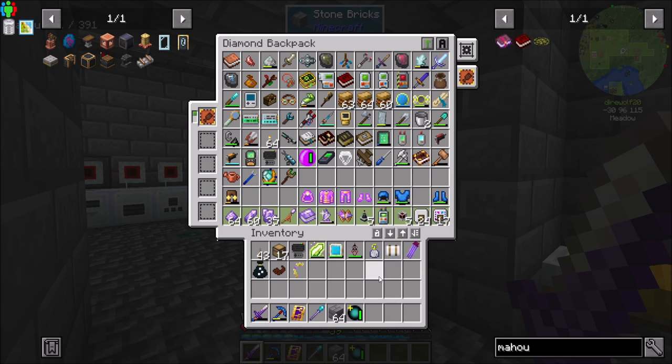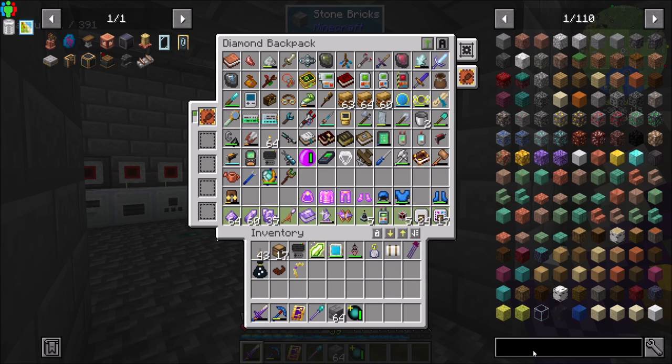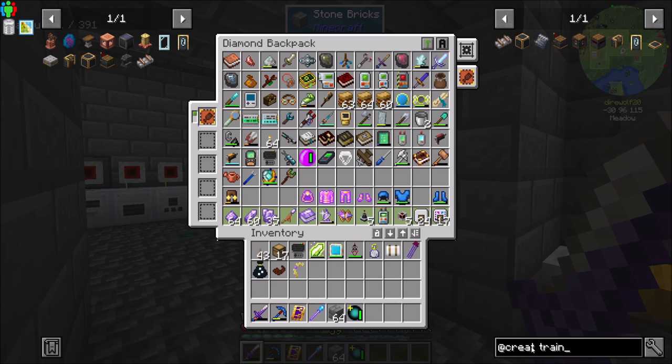I want to play a little bit with Trains — Trains from Create, specifically. Create version 0.5 added a bunch of cool new features. And as you know, Create is definitely one of my favorite mods, and I've been looking forward to checking out the train system because they look amazing. Like so stinking cool. I can't wait to mess with them and show them to you guys and come up with something cool to build.